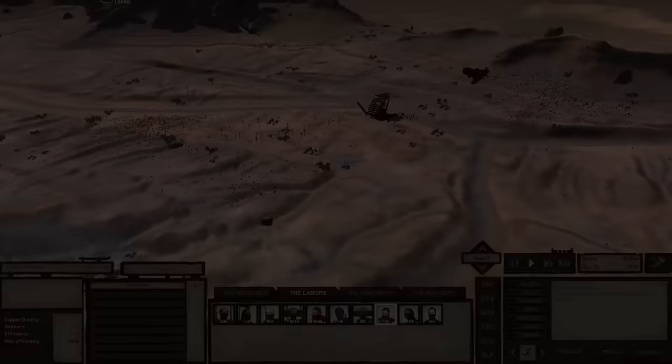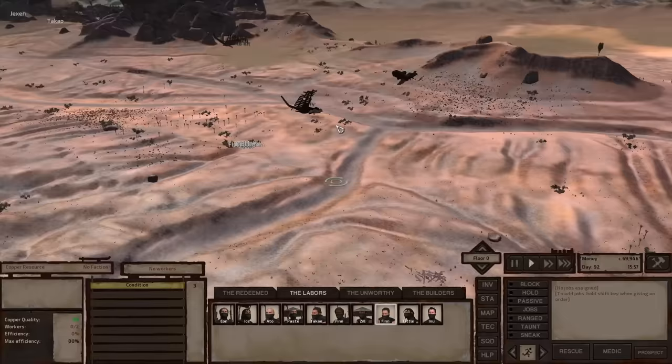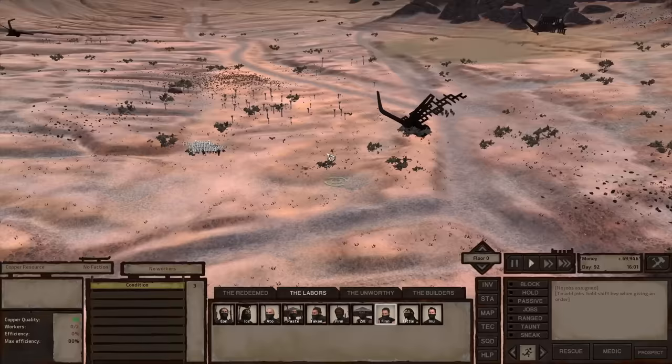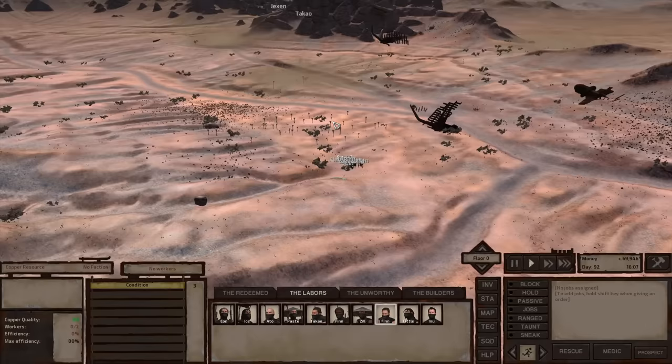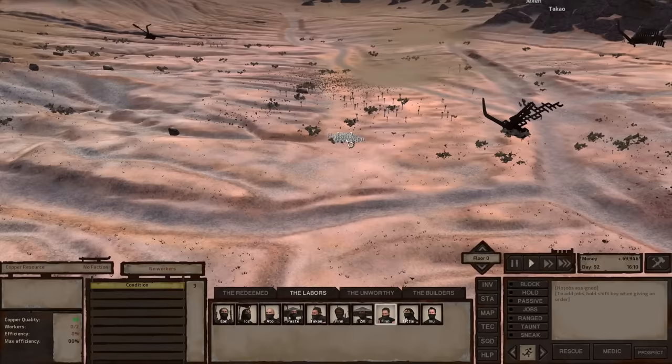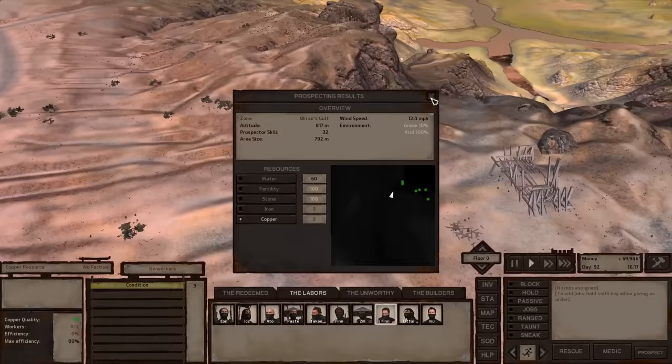The second strategy is building a very small outpost in close proximity to an existing faction city. In this example, I'm just down the street from Stack. I've looked at this area and decided I want a little outpost — maybe a small road stop where I can sell items, do research, and still feel like I have my own faction base, but close enough to run to if overwhelmed. I'll use someone to prospect and find decent water, good fertility, good stone, and nearby iron and copper resources.